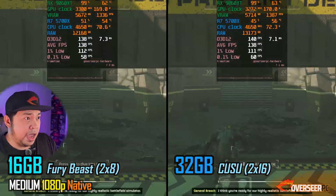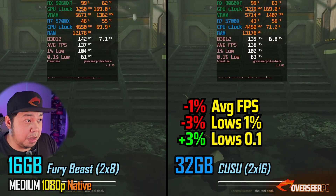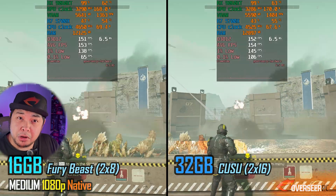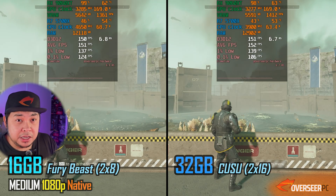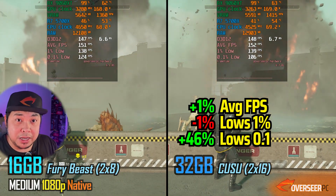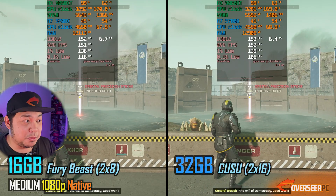Helldivers 2 at 1080p medium settings with no upscaling - we're only utilizing about 12 gigabytes of system memory on both kits. There's a little bit of difference, but they're more or less the same. Looking at the lows, system memory capacity would definitely impact those. Note: the speeds are quite different - 3200 megahertz versus 3600 megahertz - but this is the only 16 gigabyte kit available, so we'll go with it.